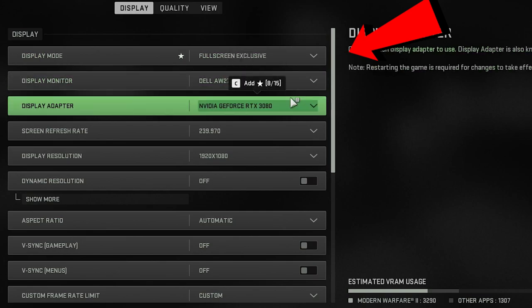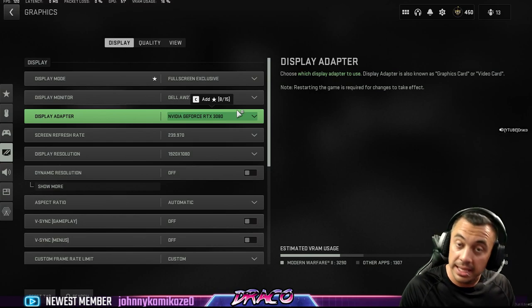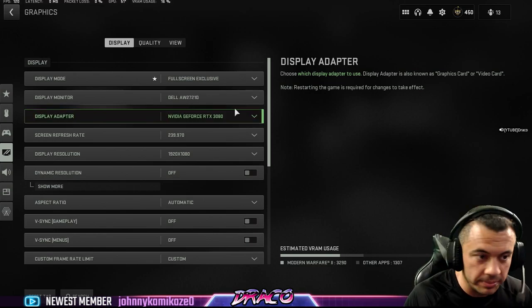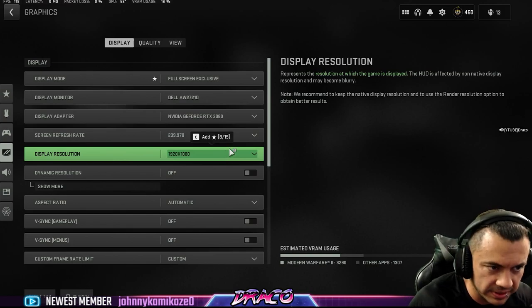Make sure it's on the right monitor. Make sure all your other stuff is done — your Windows updates, your graphics driver updates, all of that. Make sure your game is updated. Reboot your system, make sure everything's fresh. Make sure you don't have a lot of background processes running. I have some other videos that cover those types of things.